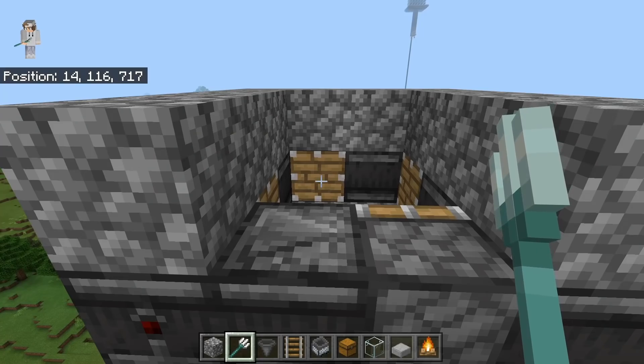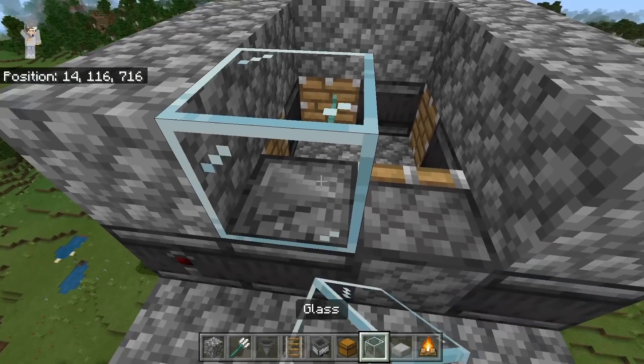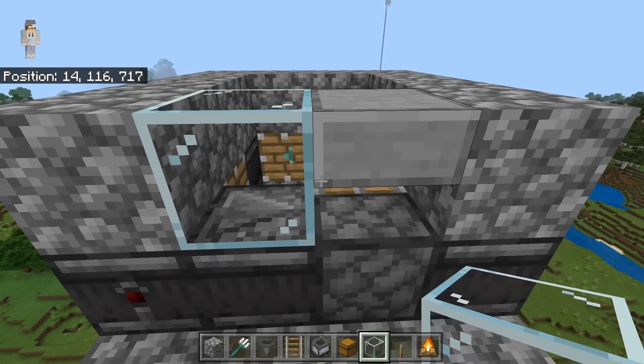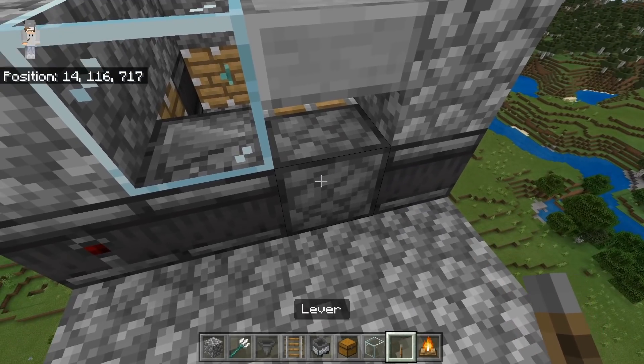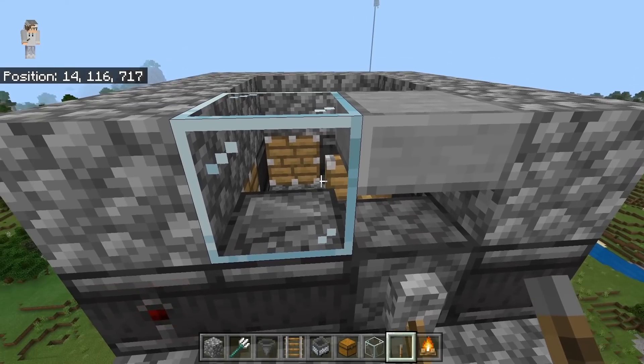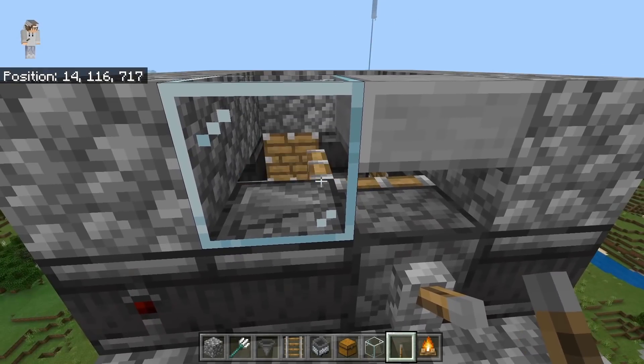The next step is to take a trident and throw it at this piston. Then place a glass block over here and a slab over here. Once you've done that, take a lever and place it down on this piston and flick it once. This should cause the system to move around. Once it stops, then flick it again — this will cause the trident killer to start moving around infinitely. Now shut it off.